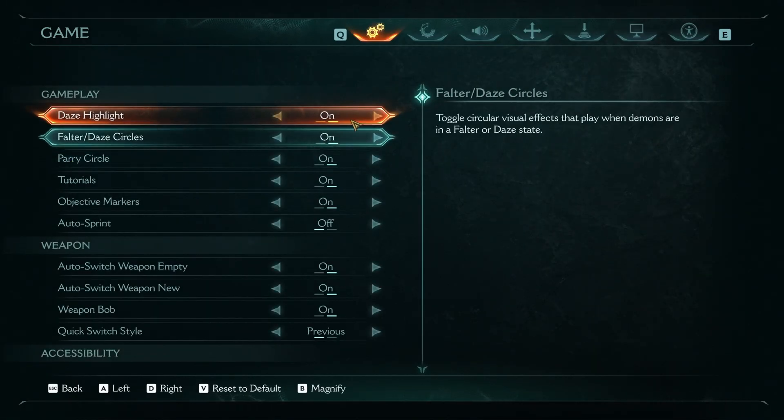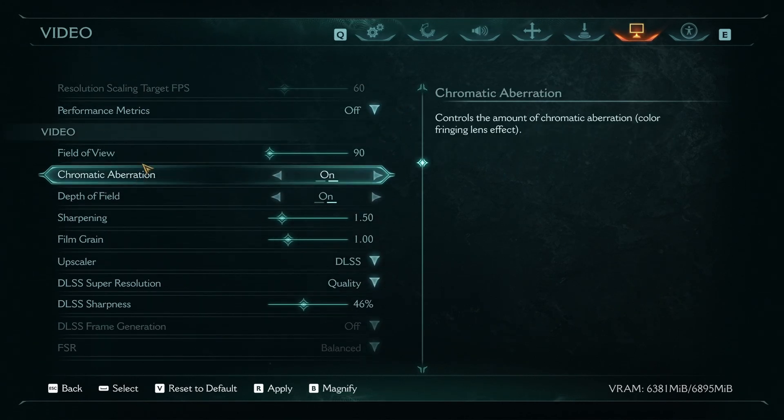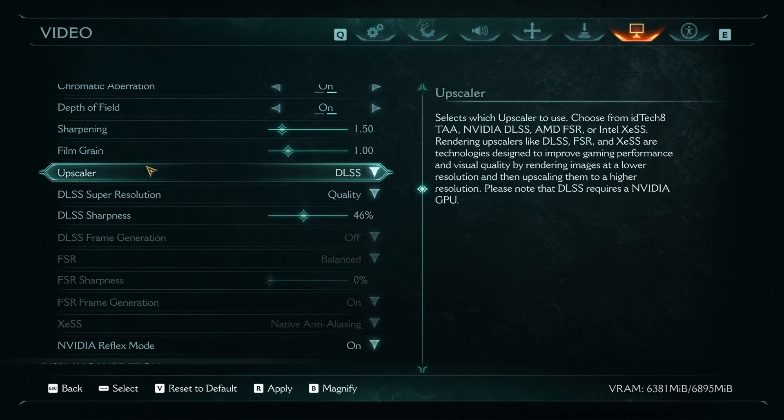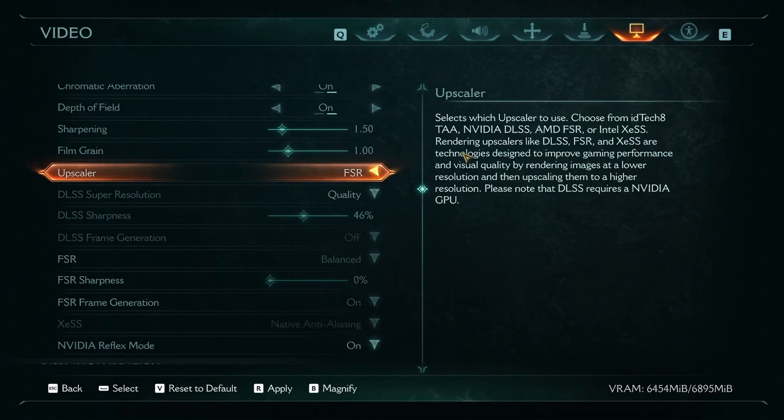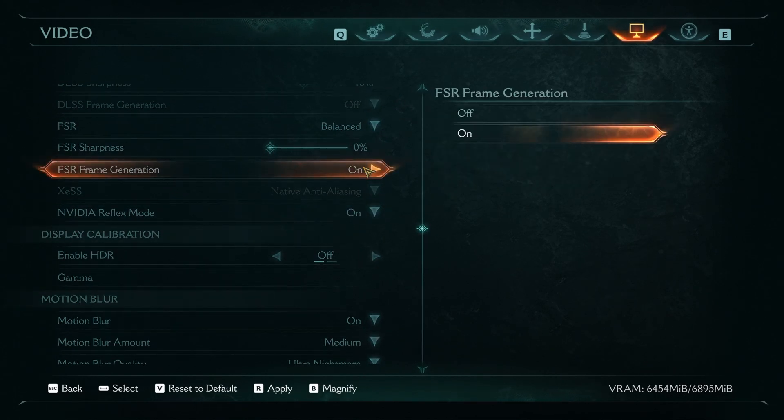So what I did that actually solved this is going to the settings. Before that I was using FSR with frame generation. The solution for me was turning off FSR or using an alternative upscaler like NVIDIA DLSS.